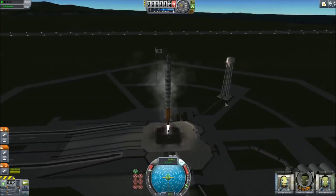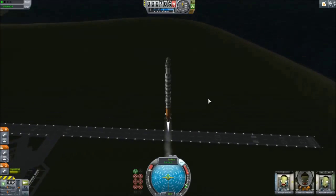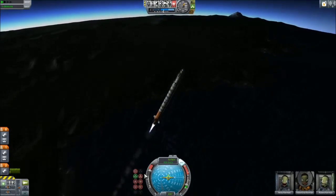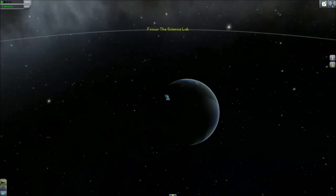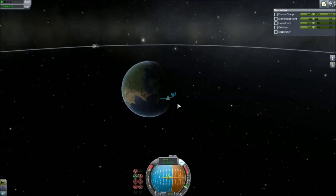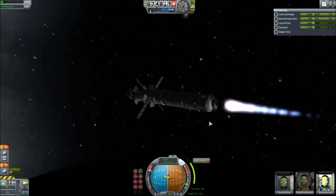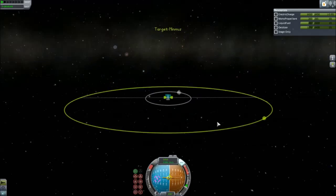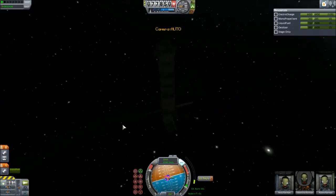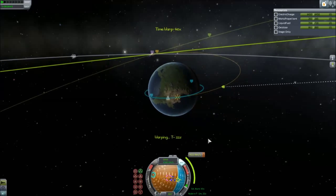I'm going to fast forward through this so you can see it in quicker time, because it's going to take a while. Just like the previous video, I launched at a very high angle so I could get enough speed and pull out of the atmosphere faster. Got a little craft tip-over. Got the apoapsis to where I wanted it. Set my maneuver node, waited to get out of the atmosphere, opened up my solar panels and punched it. I actually had enough fuel left over to fix my inclination, and had just enough fuel in that stage to fix the inclination — leaving just the science lab.